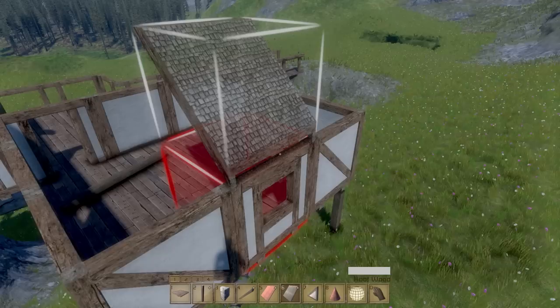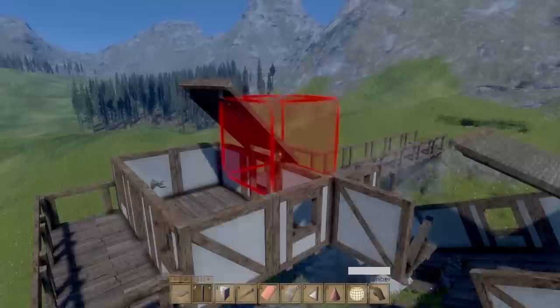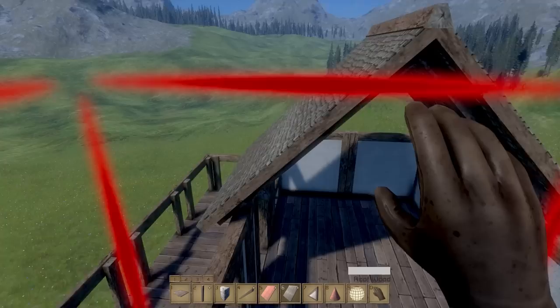Now because it collapsed, I'm actually going to start building the roof here - it might collapse again. There you go, and that's structural integrity. Now with that being said, we'll just rebuild the roof over here to show you how to build the roof. So you put one right there, you put this one over here. There's all different kinds of pieces of the roof.